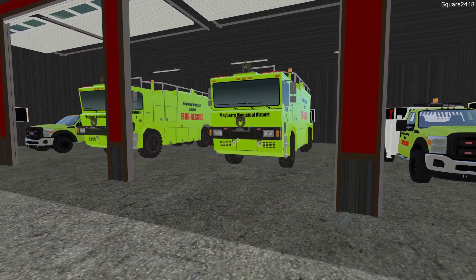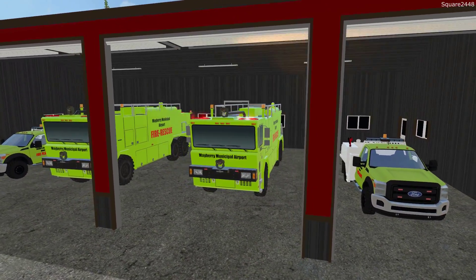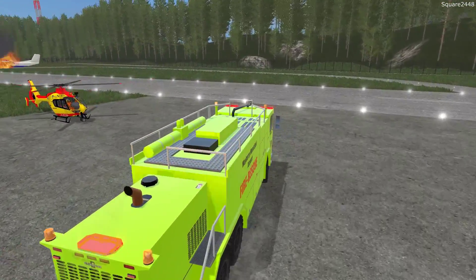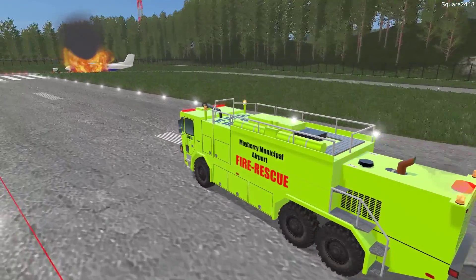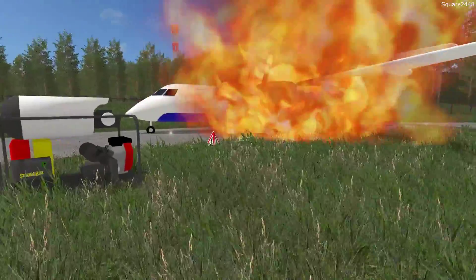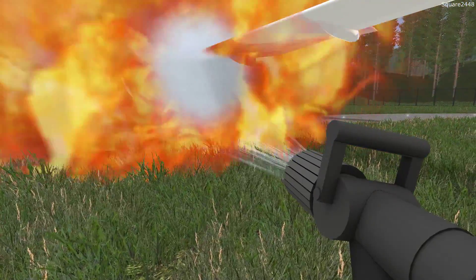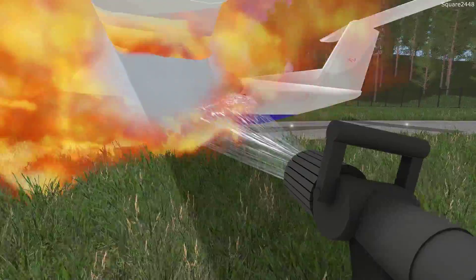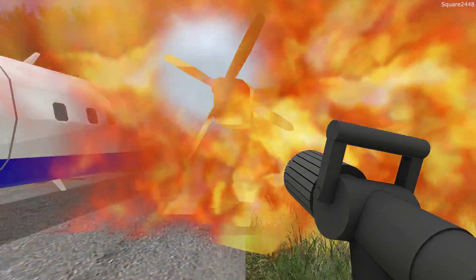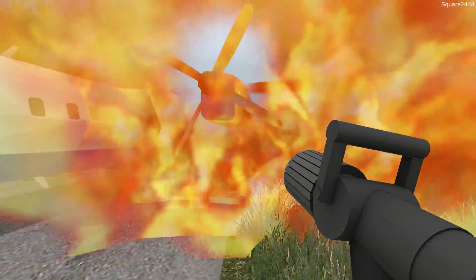Our call is coming in — a plane engine on fire at the taxiway. We'll hop in and make our way over there with lights on. It should be over here to the left-hand side. This is our first time coming to a call like this. They said it is the left engine, and everybody was able to get off — it was a pretty empty flight and they were just trying to leave. We'll get the hose out. Now usually you wouldn't put water on planes — you use a special mixture — let me know down below what you exactly put on planes so we can improve the realism here.